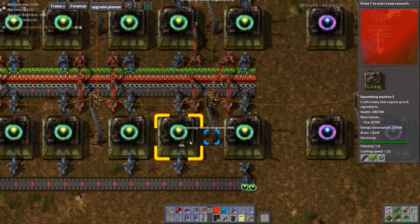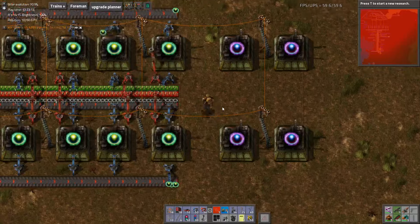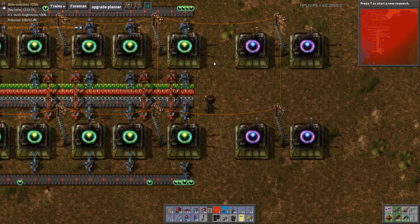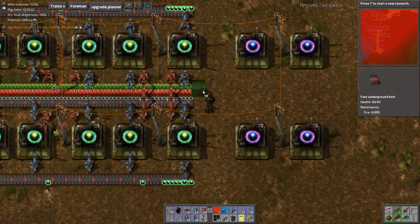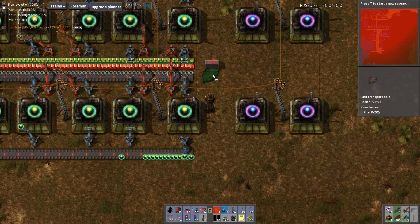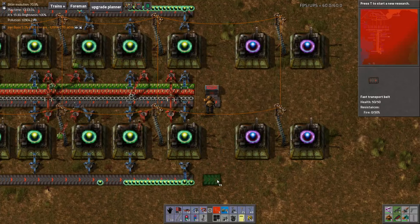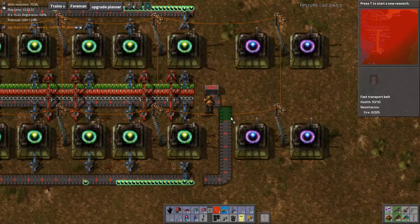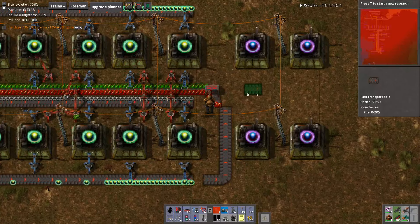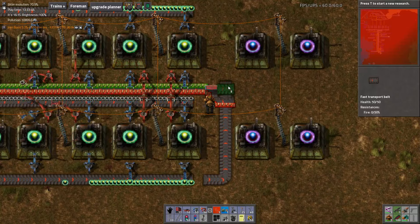First of all, let's get rid of all of my excess ammunition. So these — we need red circuits on the same belt as these. And I think that's not too big of a problem. We'll just do the same thing in reverse.